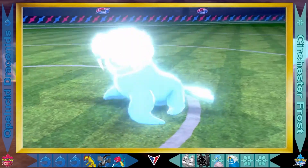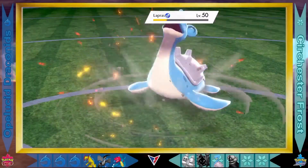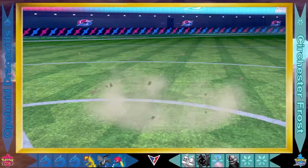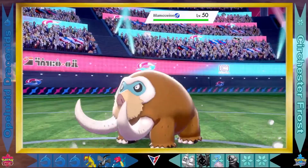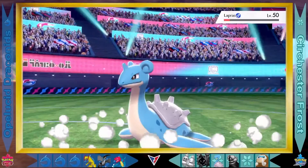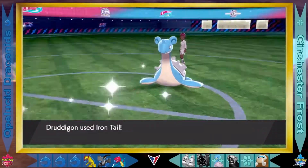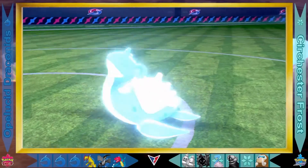A Nuzzle from Druddigon will eliminate Walrein — and a critical hit as well. This is fantastic for the Opelucid Draconids; they've taken out three of the Surchester Frost. A Dragon Tail from Haxorus to Lapras will send it back to the bench, and Mamoswine comes out onto the field. Lapras quickly comes back out though, and Druddigon going with the Iron Tail finishes it off — Lapras is eliminated.